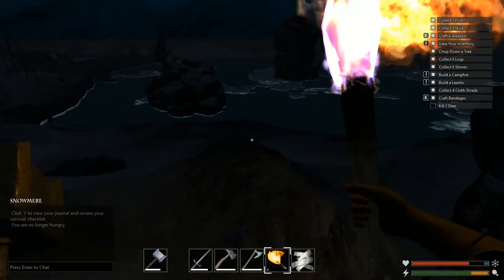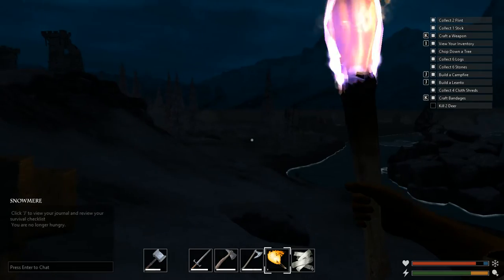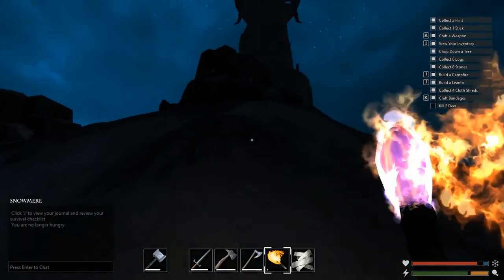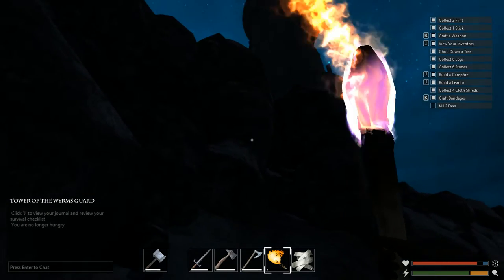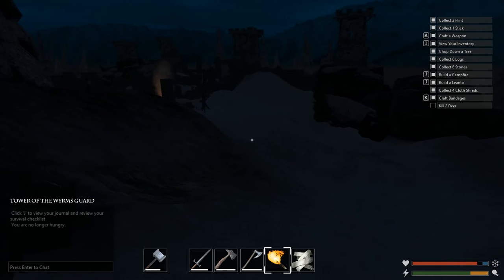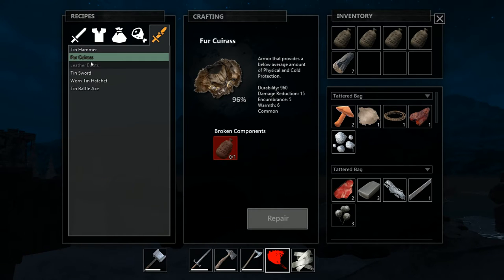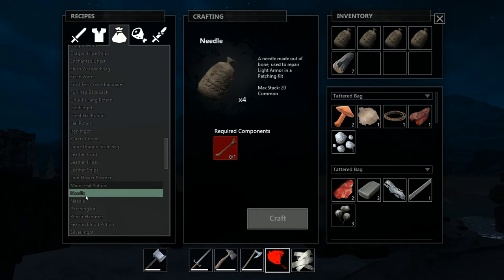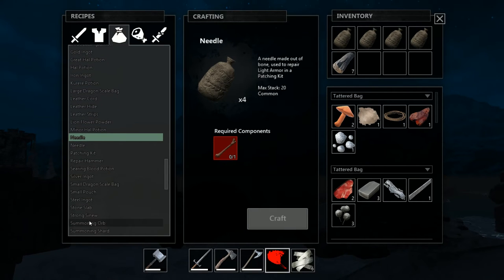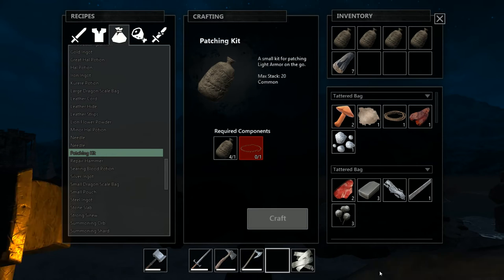Let's go over here and check it out. I remember back in the day there was a portal leading to the second island, but now I think you can just freely go there. I remember you were supposed to kill Lord Cruel who ruled this — the torch went out! I don't think we can repair it. The fur cuirass has a patching kit. The patching kit is made with a needle — first you make a needle, then the patching kit. You need a needle and a strong sinew and a sinew — so that's what you use the bones for.